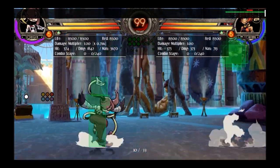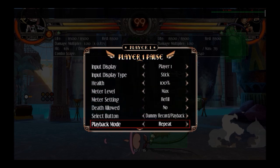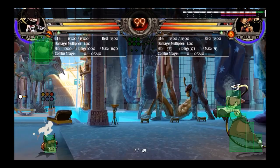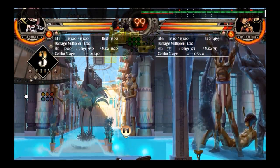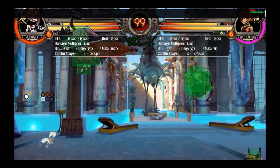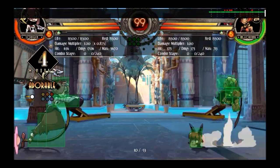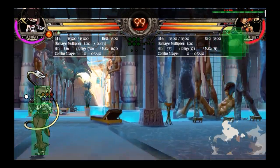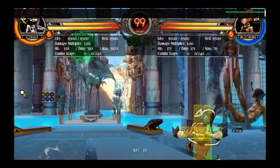Jump medium punch — this is kind of like the other really good air-to-air option. Jump light kick is high risk, high reward; jump medium punch is low risk, low reward. You can't get a full combo off this in most situations unless you immediately convert into a gravedigger. The whole point of doing this move is that it's safer because it pushes you backwards automatically, as opposed to jump light kick where you jump forward and are in danger.